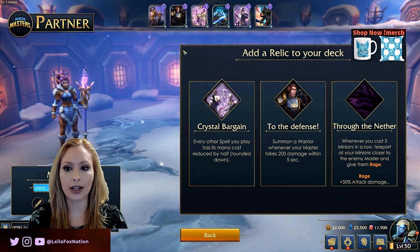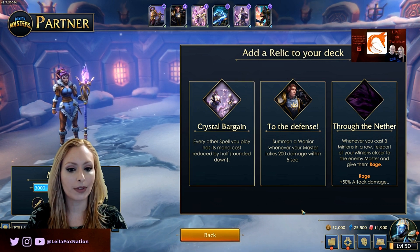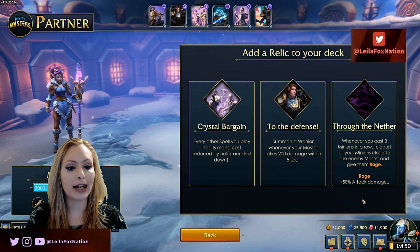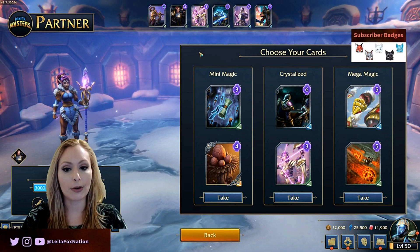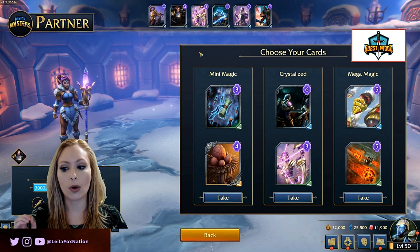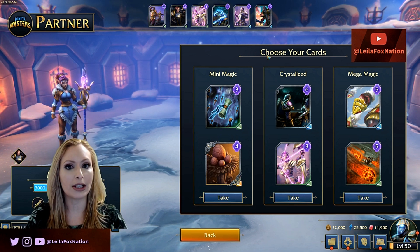After an encounter you get to add a Relic to your deck, and this is going to be random — there are all kinds of different random options you can get. The ones we are offered here are: Crystal Bargain — every other spell you play has its mana cost reduced by half, rounded down; To the Defense — summon a Warrior whenever your master takes 200 damage within five seconds; and Through the Nether — whenever you cast three minions in a row, teleport all your minions closer to the enemy master and give them Rage, which is plus 50% attack damage. I will take To the Defense. So after every encounter you get to choose an additional Relic, which is an extra special ability that can affect your mana, health, opponents, or enhance your minions — it's all going to be very random.